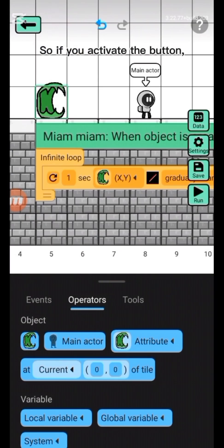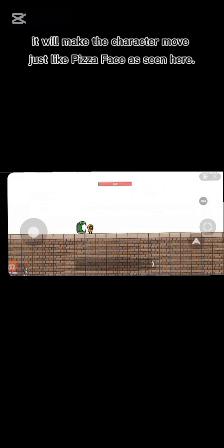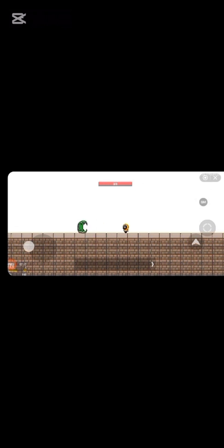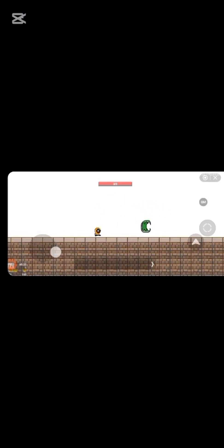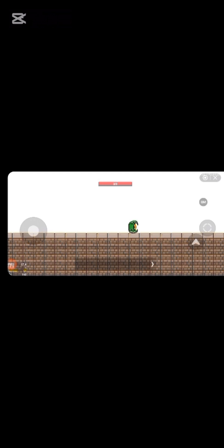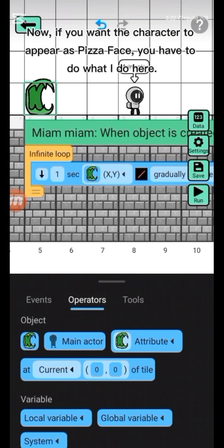So if you activate the button, it will make the character move just like PizzaFass as seen here. Now, if you want the character to have a girlish physics-based movement, you have to do what I do here.